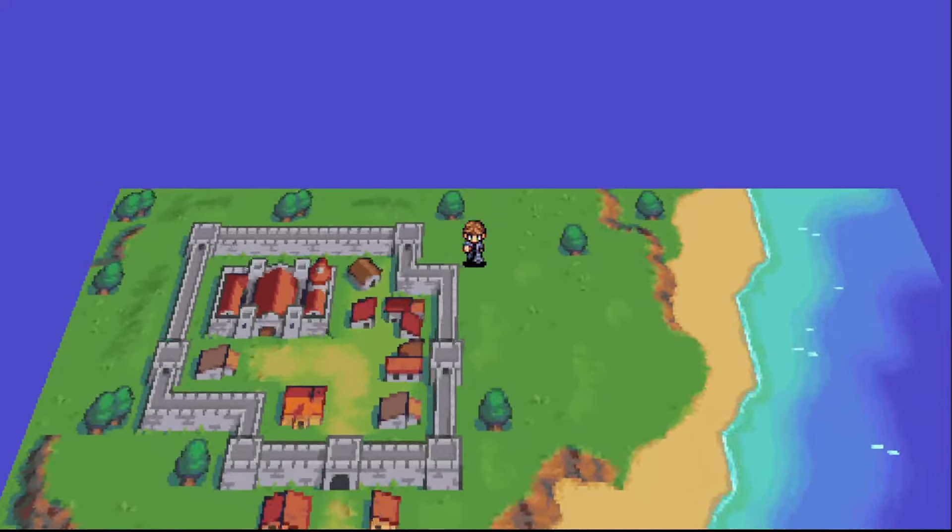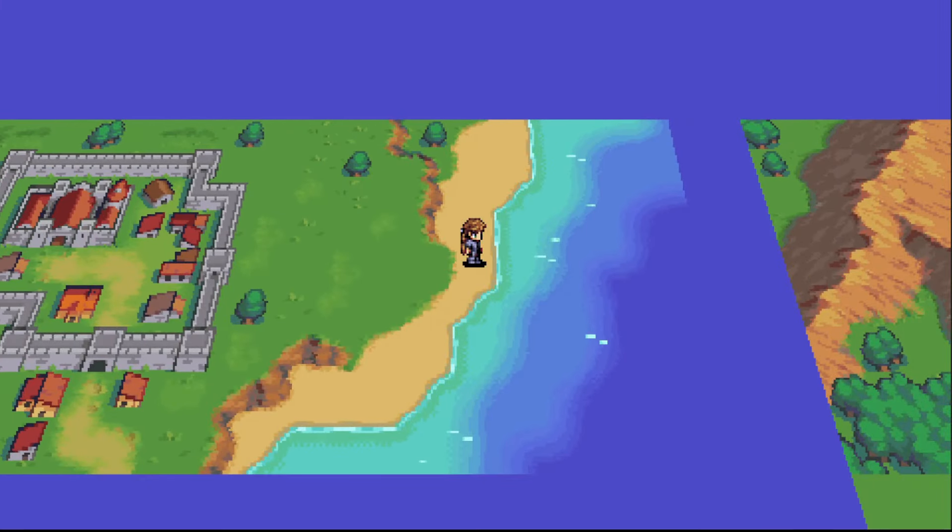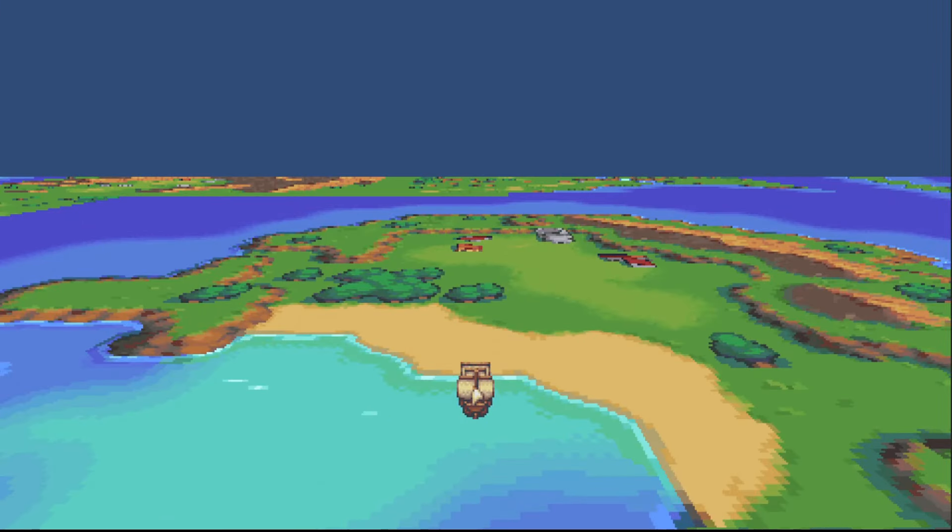I improved the vehicle code and handling. Now you can ride the ship when you press the button and face the sea on the beach. You do the same thing when you want to get off the ship.